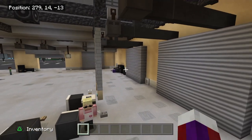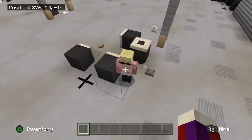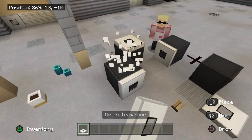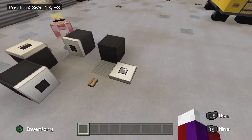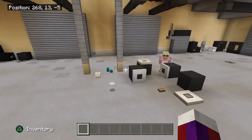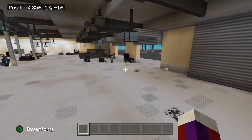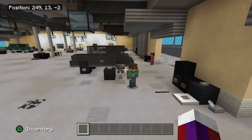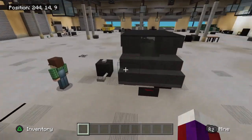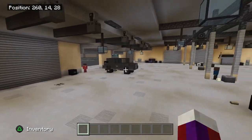Back here are the shipment doors, and here we have another mechanic changing the rims of a tire. I use the birch trapdoor for the rims — the rim is off, lug nut setting here. Over here are more spare tires, things you'd see in a mechanic shop. Here's another vehicle — same perspective, same technique.